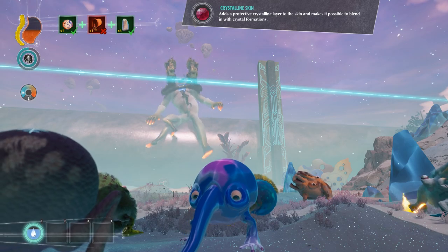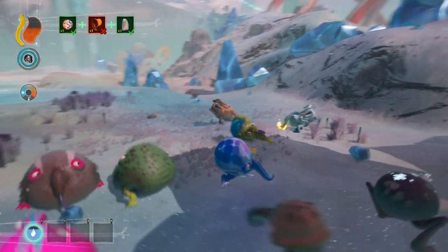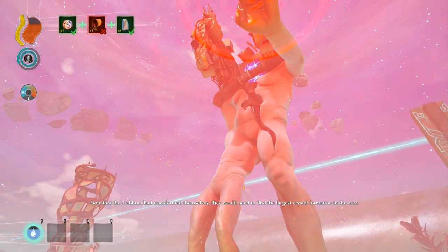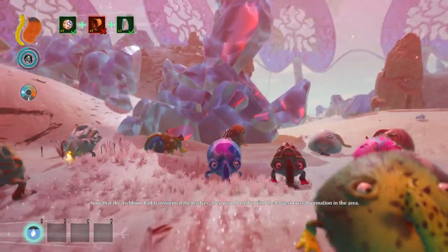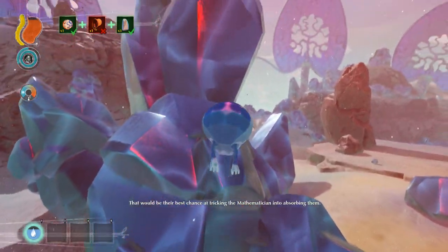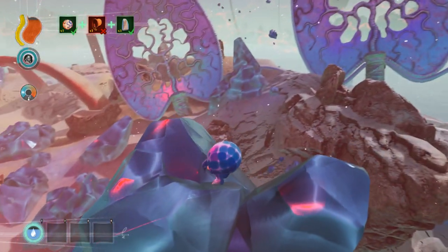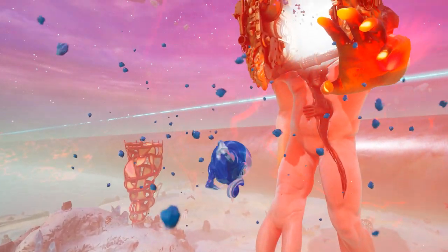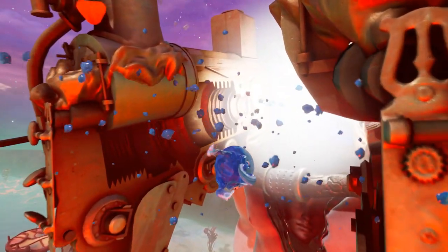Its crystalline skin layers allow it to blend in with crystal formations — she's all cool looking. To transform themselves they would need to find the largest crystal formation in the area — that would be their best chance at tricking the Mathematician into absorbing them. I'm going to guess it's this big glowing one right here that it's already attracting. Yep, there we go. Mathematician, take me into your dream world.